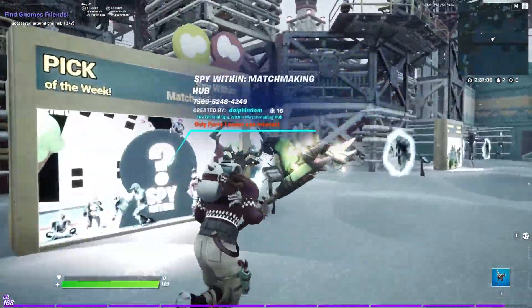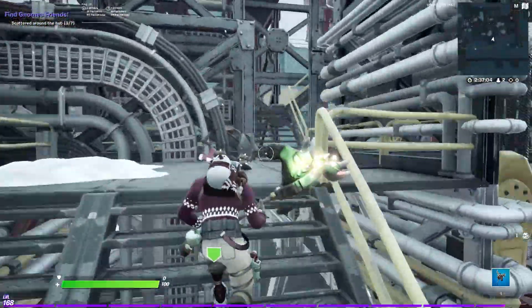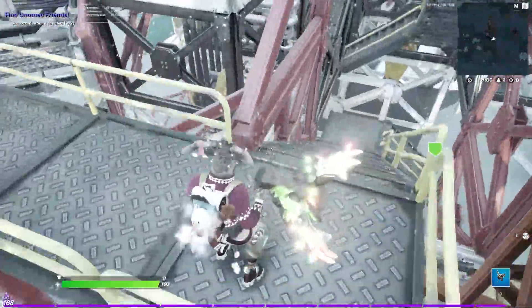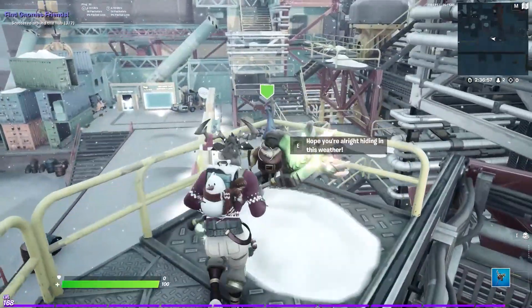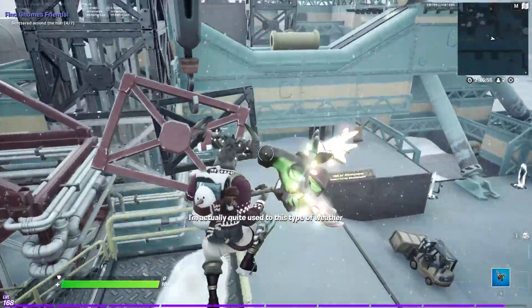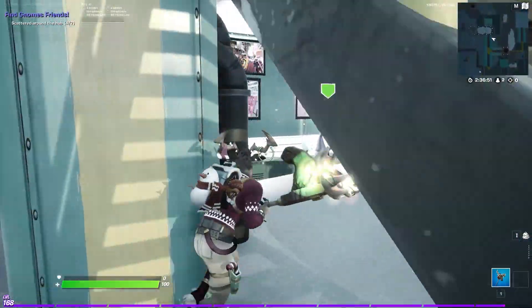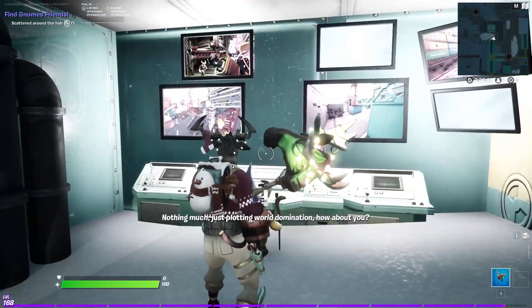Gnome number four is located pretty high up — you need to have a good eye. Simply walk up these stairs and talk to gnome number four. Gnome five will be simply hiding away doing his work by a bunch of TV screens. Talk to him and that's gnome five out of seven.